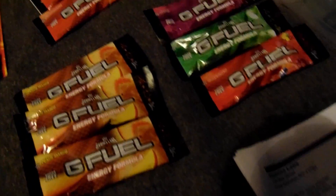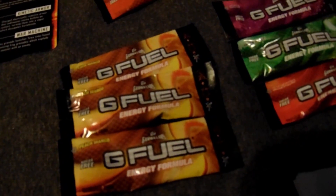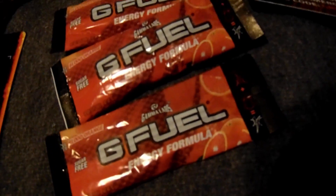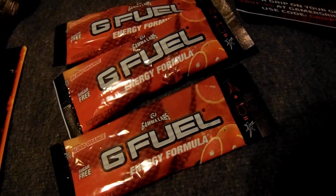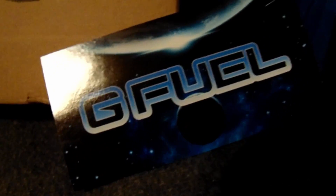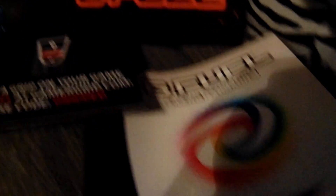And finally, over here we got the G Fuel. I got the little packets — 3 Peach Mango, Fruit Punch, Green Apple, Grape. They're not that big. I also got Blood Orange. Sorry if I sound nasally, I think I'm getting sick. I got stickers, of course the packet, and the Shaker Cup.